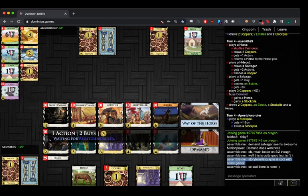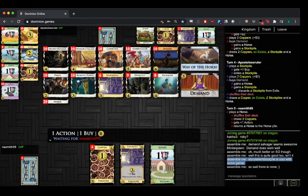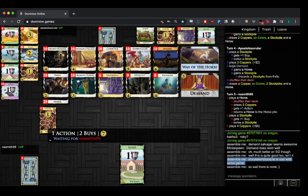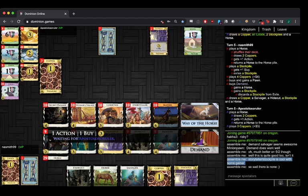For Apo here — is it Pawn, stockpile, or Demand stockpile? Yeah, Demand stockpile. I feel like demanding stockpiles is like one of the best things you can do on this board. It's kind of a sad board. Is it Pawn Demand stockpile? I think they're going to keep demanding stockpiles for a decent amount of time.